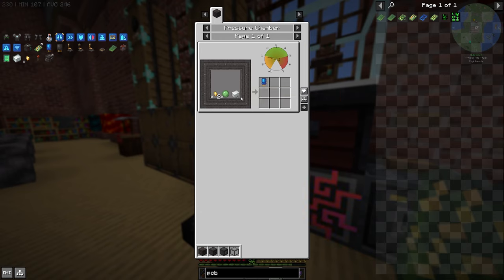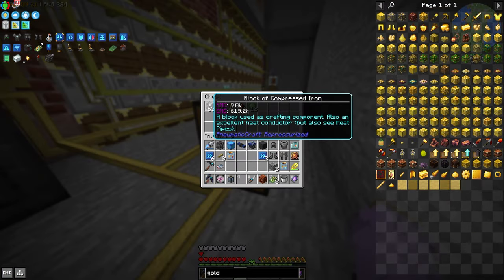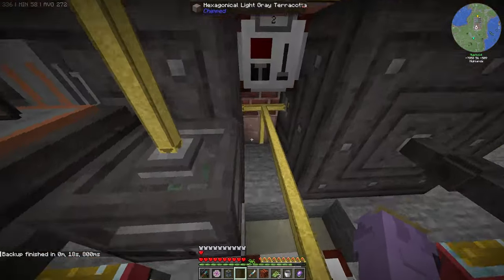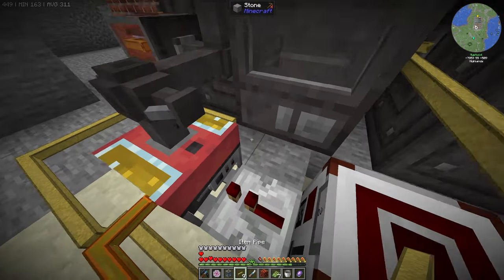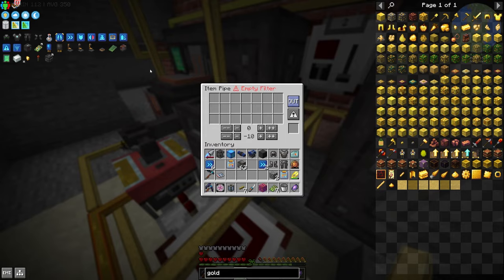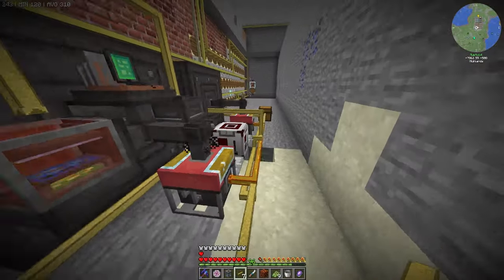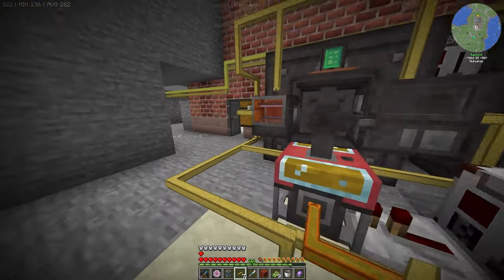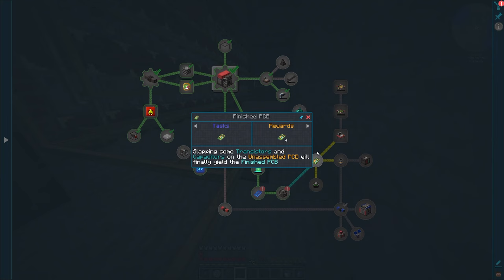We'll make capacitors — plastic sheets, slime balls, and gold nuggets — then transistors from slime balls, plastic sheets, and redstone. Throw those in the assembly controller. Fun fact: reading is key — you have to extract from the side, not the top or bottom. This gets us four finished PCBs, which is enough to make the armor. This also gives us tier one jet boots, which is great.